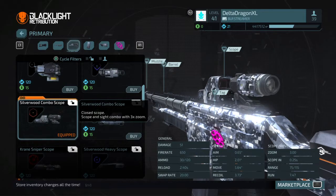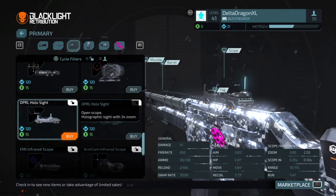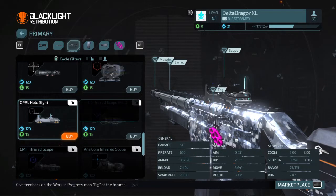Sight is preference. What I had permed out from Beta is a Silverwood Combo. But what I personally would go with depends on what you more like. If you can long range with low zoom sights, I would definitely recommend the OPRL hollow sight. It's a two-zoom sight and it's open, as you can see, so it's really nice and extremely versatile.